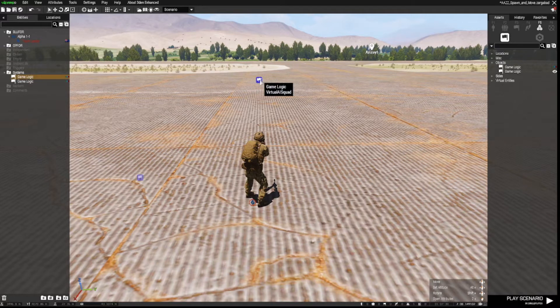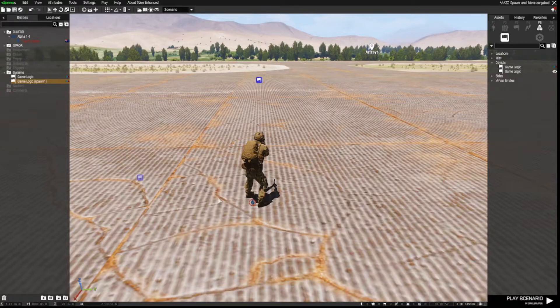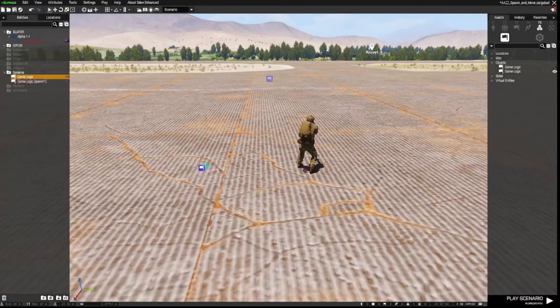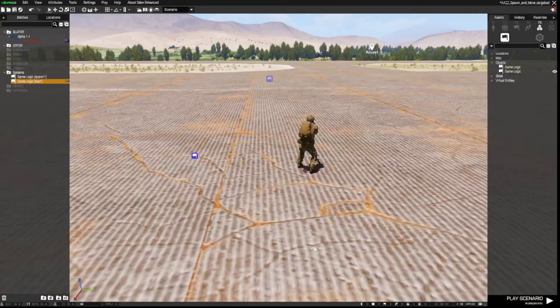I'm going to use the first one, and then grab a second one — so two game logics total. The first one I'm going to use as a spawn point for my AI reinforcements, so I'll double left-click and name it spawn1. Then I'll double left-click the next game logic and call that TWP1, which stands for Team Waypoint 1.